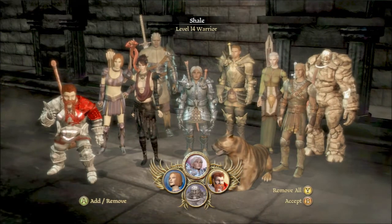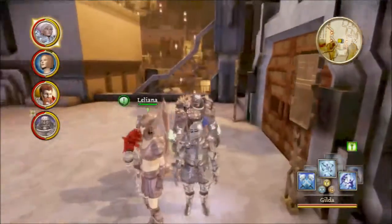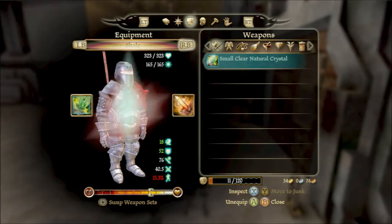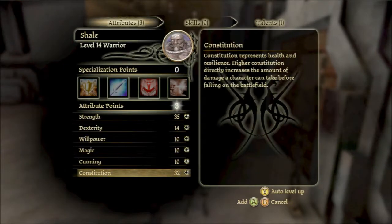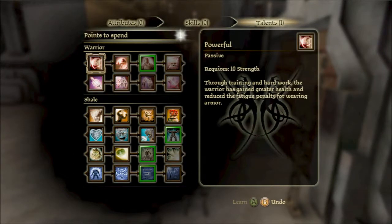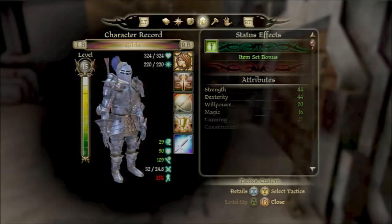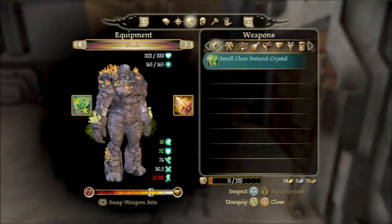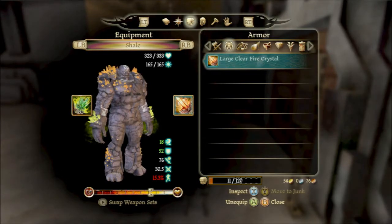Shale, you're coming with us. We need to level you up - let me give you a nice constitution and strength bonus, and we'll give you regenerating burst. We kind of forgot to give you new crystals, didn't we? We'll do that before we leave officially.